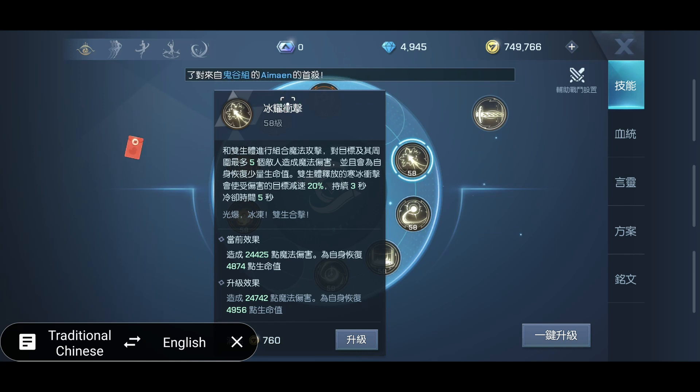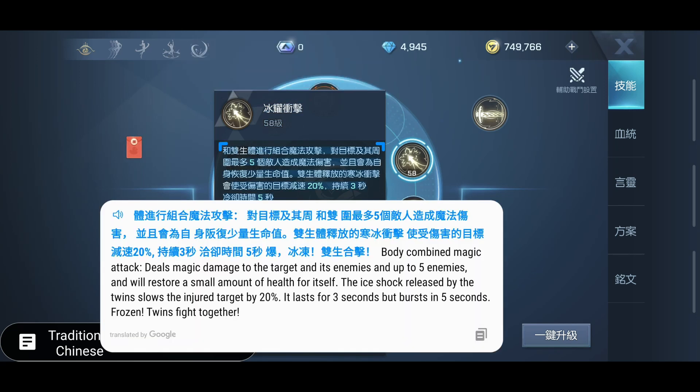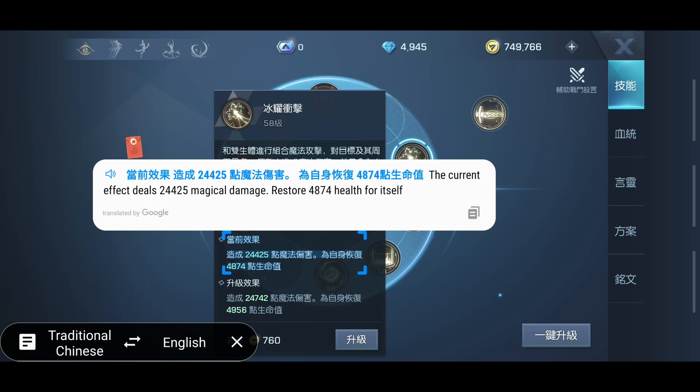Moving on to the next ability: Bing Out Impact — not sure if that translation is correct, but we'll go with that. It deals magic damage to the target and up to five enemies and will restore a small amount of health to yourself. The ice shock released by the twins slows the injured target by 20% and lasts for three seconds, but bursts in five seconds — not sure what that means. We'll have to wait for a better translation. But it does a decent chunk of damage and heals yourself at the same time.